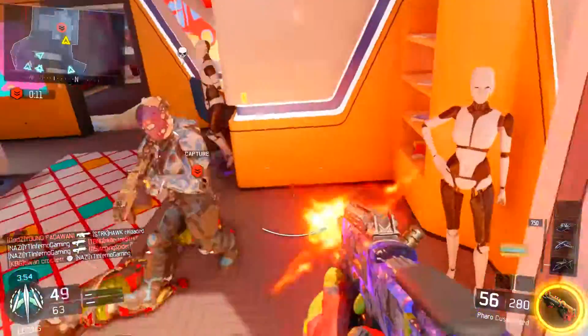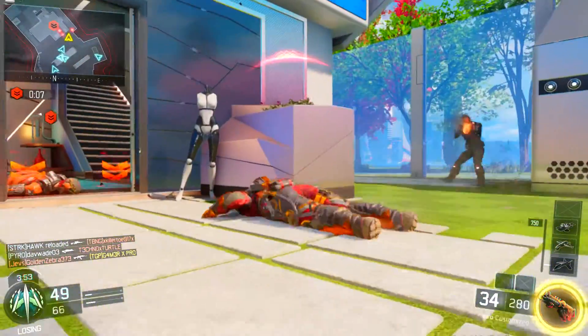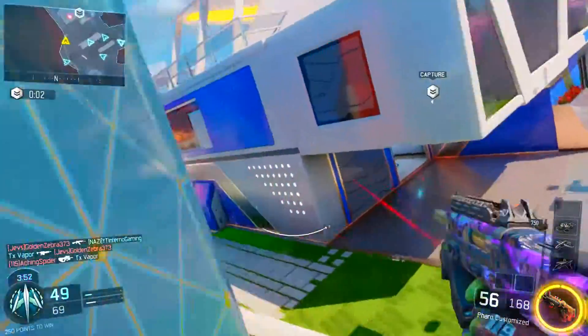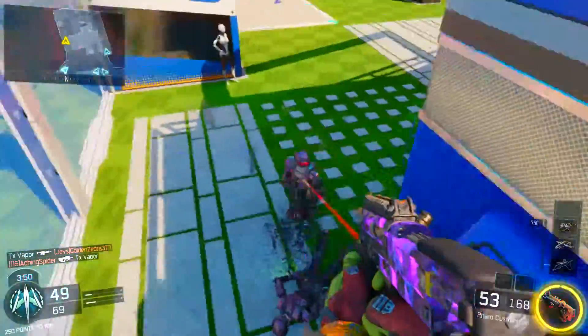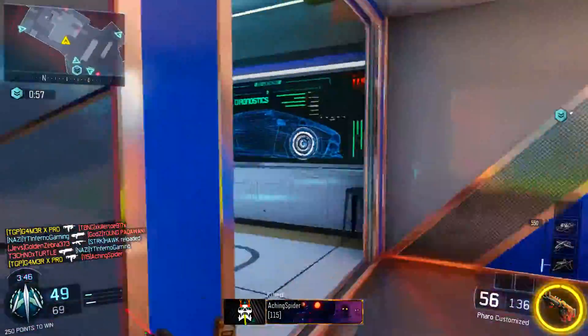For perk two it's going to be Scavenger, because with Rapid Fire you're going to be dumping out those bullets. Plus, you never know when you're going to be on a 20 killstreak and the worst thing that can happen is running out of ammo. That's happened to me so many times, especially early in a Prestige when I didn't have Scavenger — it was just a pain trying to grind it.